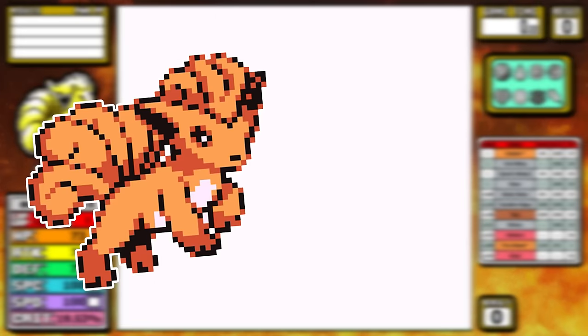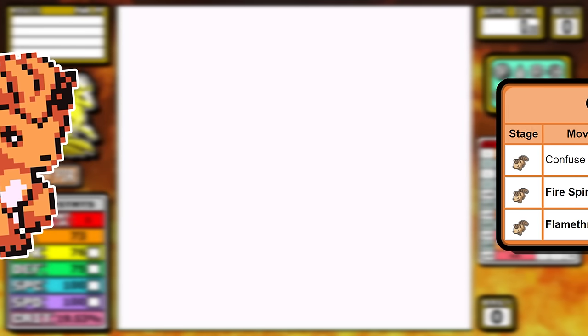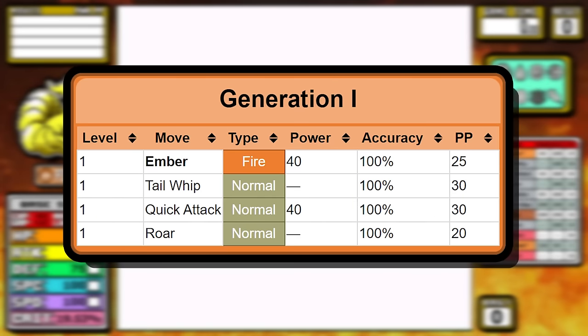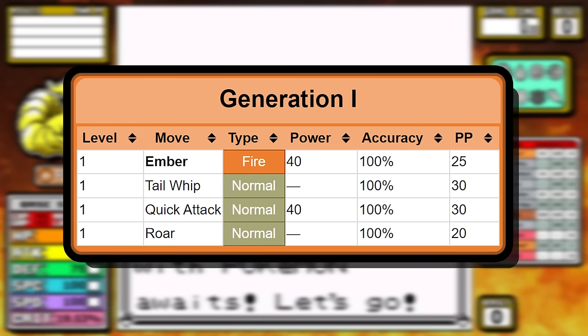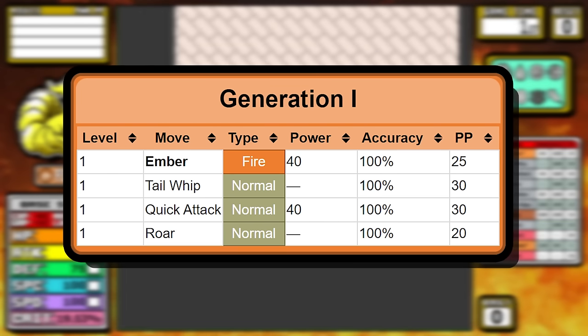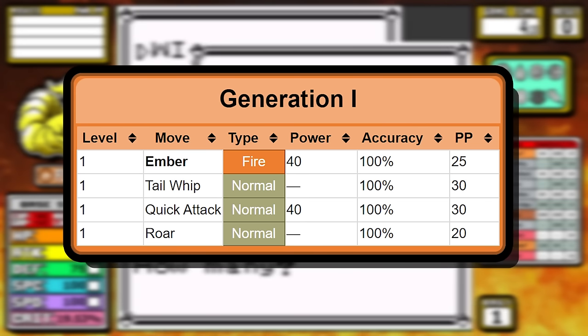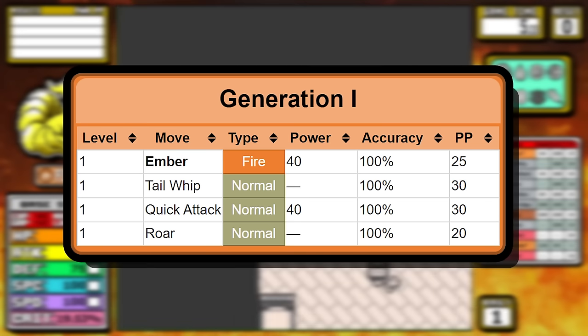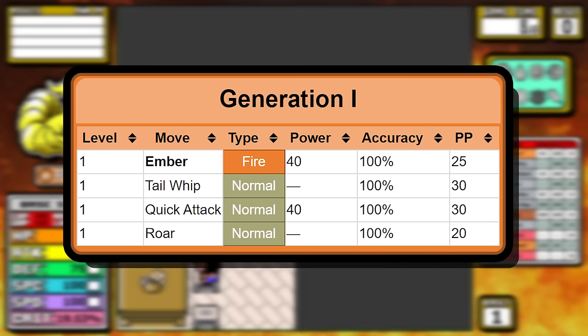In the Vulpix run I did a long time ago, it got notable things like Confuse Ray that really helped get past tough challenges both early and late, and it got Flamethrower. Here's what we're actually going to work with at the start, and it's not much, but this is pretty typical for stone evolutions. Ember is a really solid move to start off early in Kanto. Quick Attack can finish off opponents and help coverage for things that resist fire. Then you have Tail Whip, which works in tandem with Quick Attack when you need it, and Roar, which is absolute garbage in Gen 1 and serves absolutely no purpose.